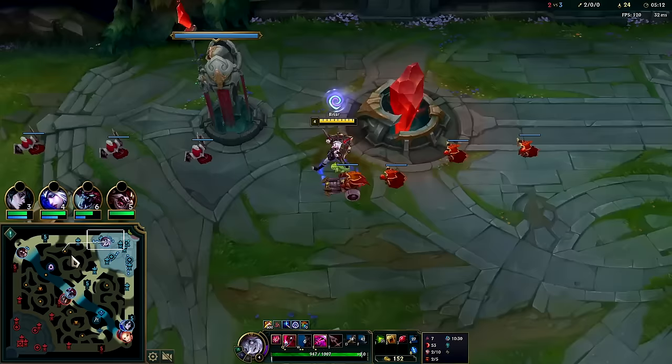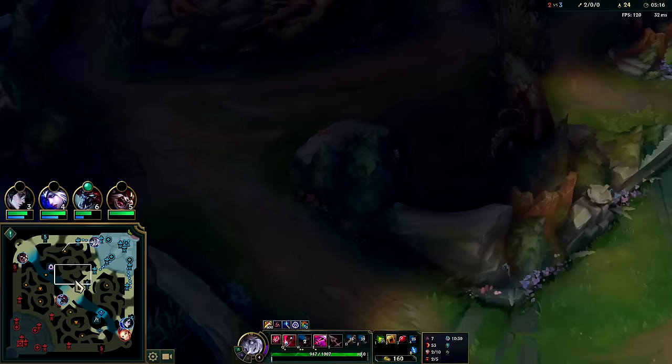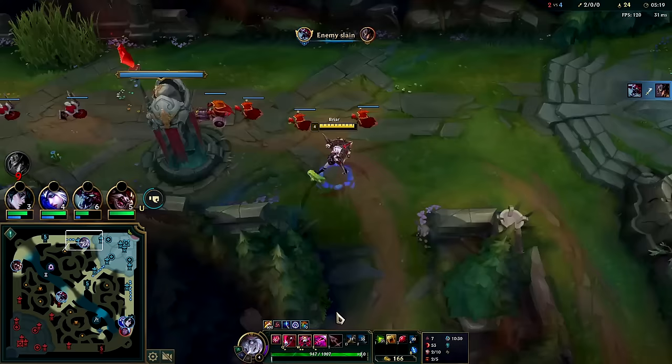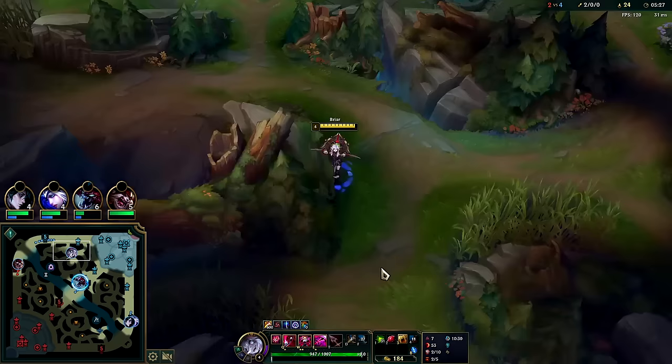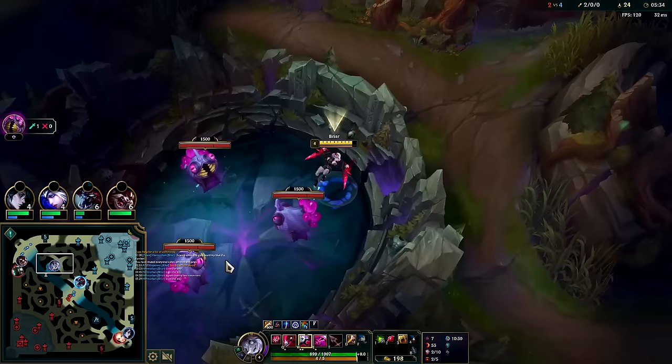Go ahead and take Krugs, Raptors, Wolves — someone might have already taken my Raptors because they're not up right now. Looks like Kindred's just taking them. I'll hop over the wall here — you can take the void bugs. Briar's W goes over pretty much every wall in the game.